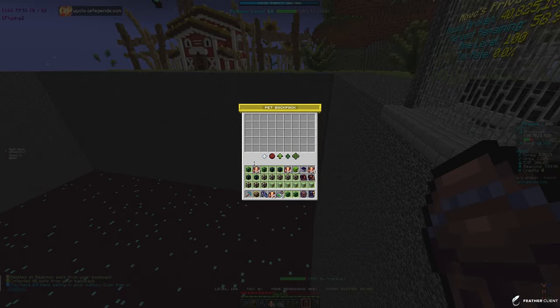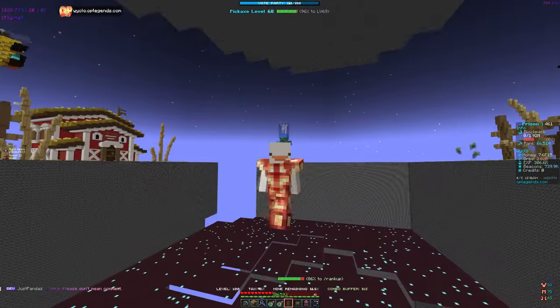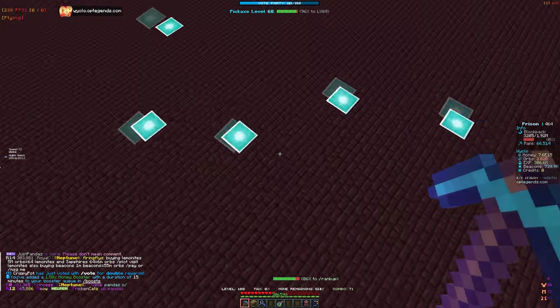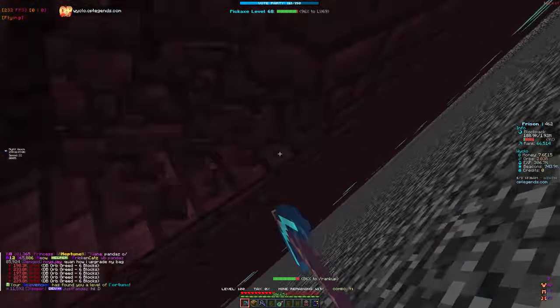Let's claim the pet boxes - we're always going to take pet boxes. We claimed all pets but nothing new showed up. We are going to activate a money booster though because it's going to help us get some more money for rank ups. We'll continue mining, and once the mine resets I want to check the boss health since we've been mining for quite a bit.